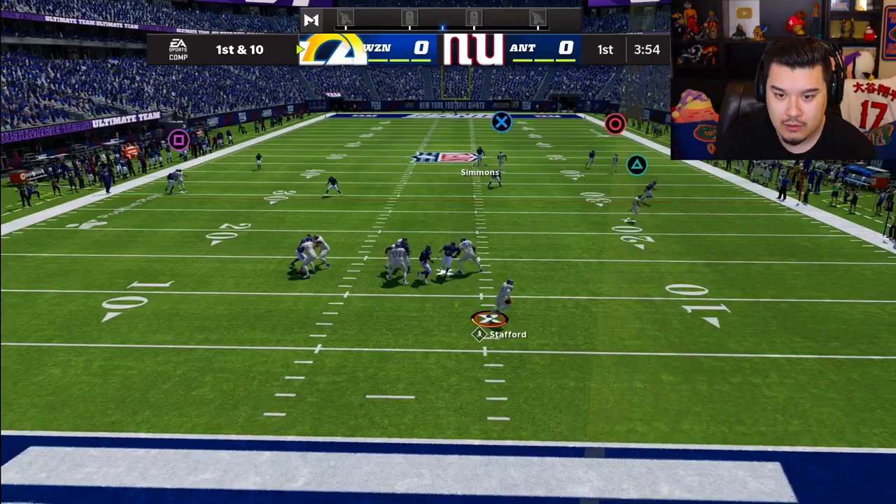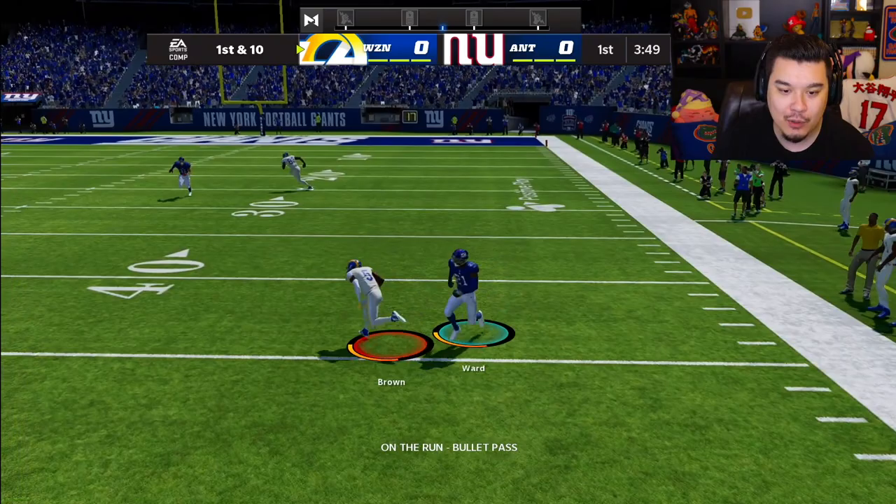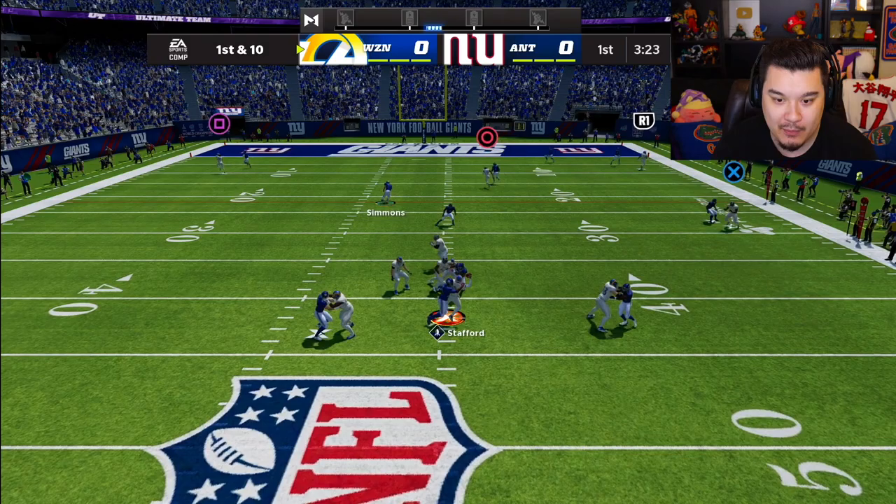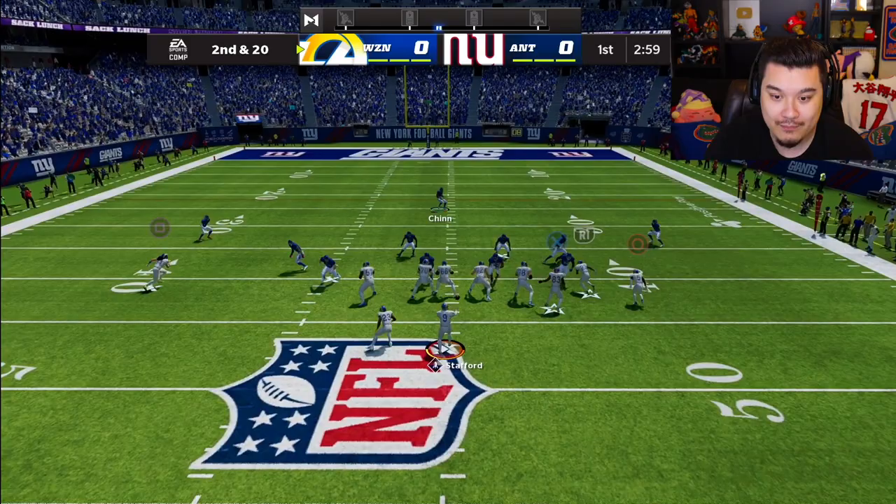Alvin Kamara, Tyreek Hill — my man's got all the brand new players. We get the ball to start this game. He's wide open, Hollywood — bob and weave, we might be able to score. No, good tackle, but a great start. First and ten, just a little bit more and that would have been a touchdown.